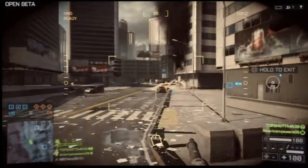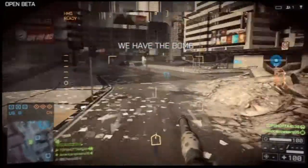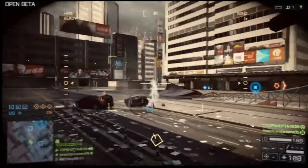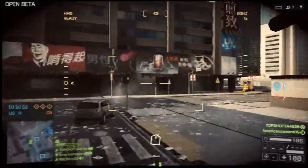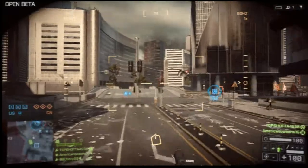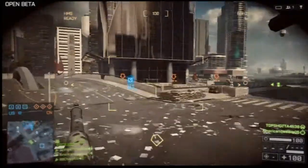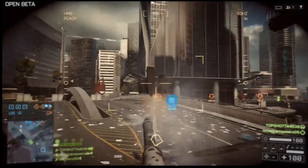I want to talk about Obliteration and kind of what it is, because I was confused about it at first. What it is, is there's a random bomb spawned randomly in the map — it could be on the skyscraper, the ground, I don't really know the spots yet — but you have to attack 3 potential bomb sites, and you have to defend 3 bomb sites.